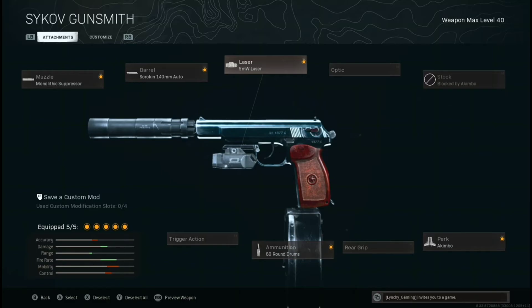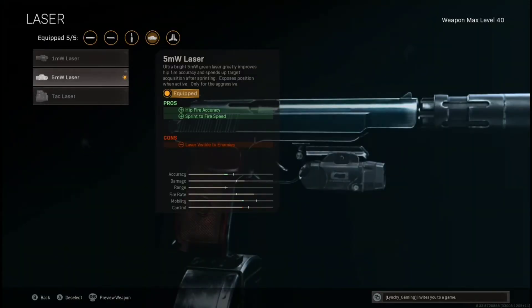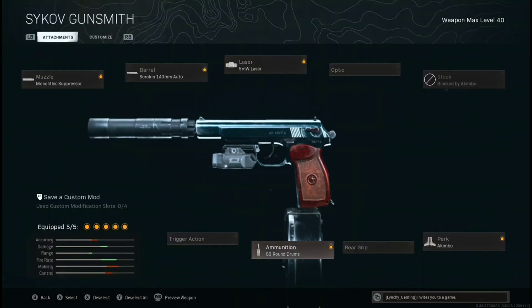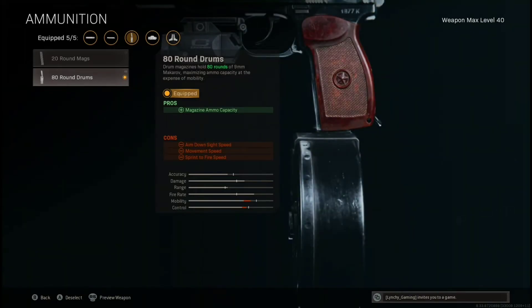The lasers really help with the insane recoil these guns have, and the hip fire accuracy is pretty damn good. The next thing is the 80-round mag, which for a pistol is unheard of — honestly, for an SMG it's unheard of. These guns are totally broken. You've got 160 rounds across two little pistols that absolutely tear.